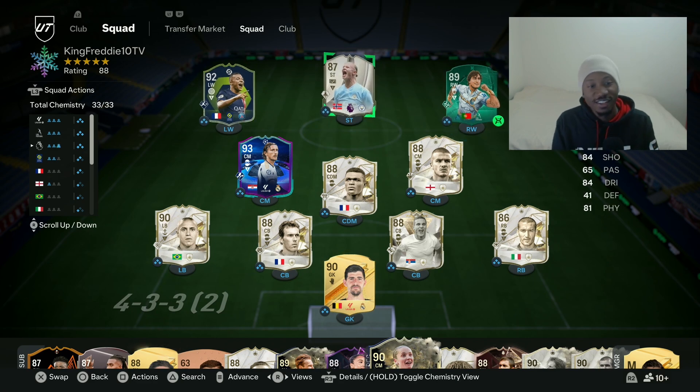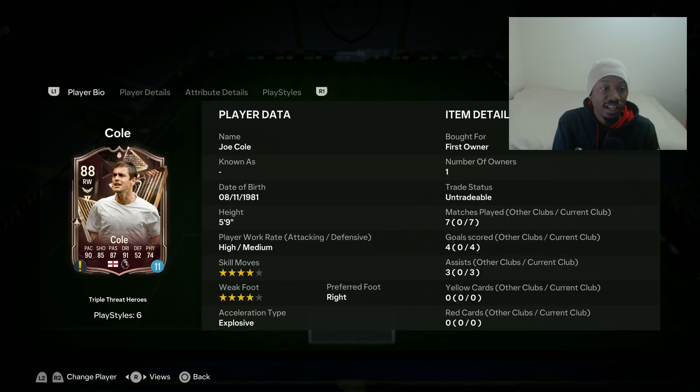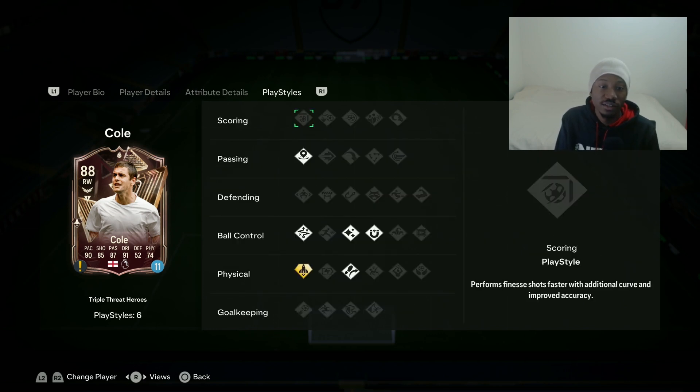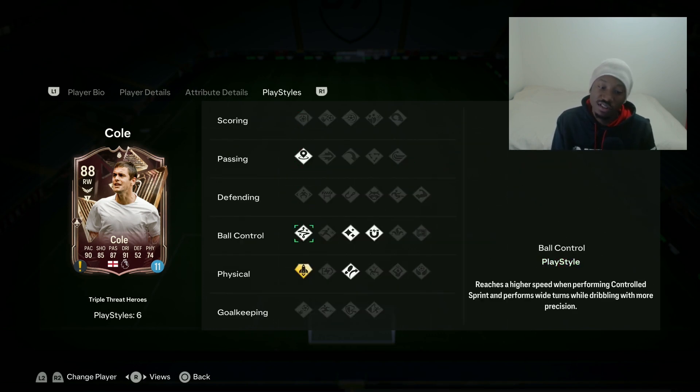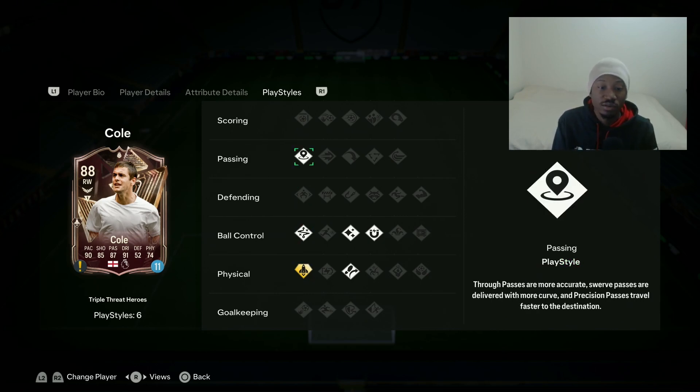Alright guys, welcome to another video on the channel. We are back with our player battles, one of my favorites on this channel. We're gonna put two heroes head to head: Triple Thread Joe Cole and UCL Pal o'Futre. I just applied this food token on the card because I packed him first owner, so I was really really happy. I played a couple of games with Joe Cole but not really taking notes of his abilities, that's one reason why we are doing this player review.